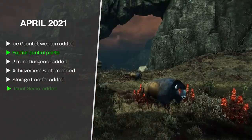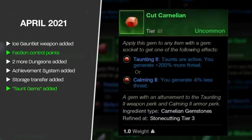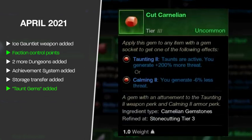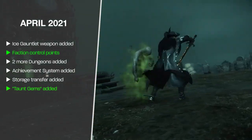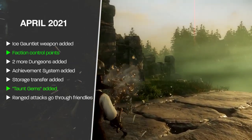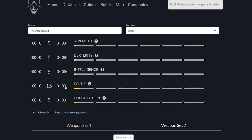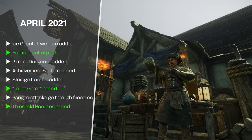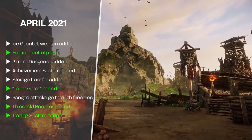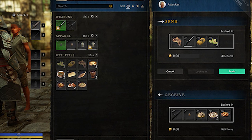Carnelian gems were added from the stone-cutting life skill — slotting one into your weapon activates taunt abilities, with seven available at this patch. Ranged attacks now go through players. Attributes now gain a threshold bonus for every 50 points invested; for example, 150 points into Focus gives a 20% healing output boost and a 10% decrease in fishing item weight. The last major April change was a trading system allowing you to trade up to five items and coin to other players, with a lock-in and confirm step to prevent swindling.